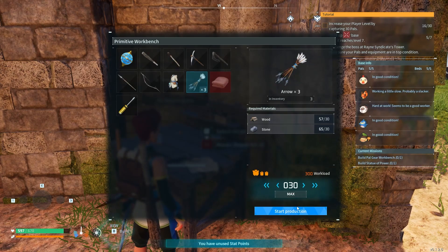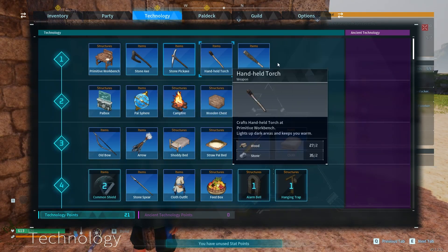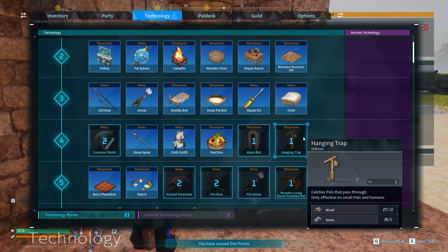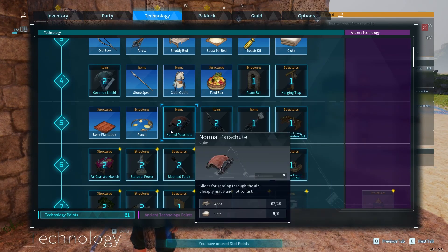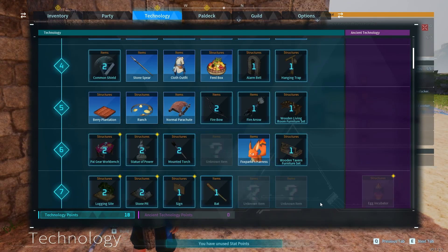30 arrows is enough — start production. This pal is going to help me with that. Let me check the technology tree: there's a common shield made with pallium technology that repairs itself. There's a hanging trap that catches pals and is only effective on small pals and humans. A wooden living room furniture set — not worth it. Fire bow — I'll wait. Normal parachute glider for soaring — cheaply made but better than nothing.